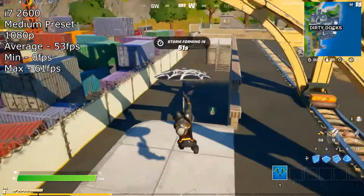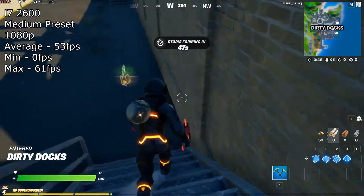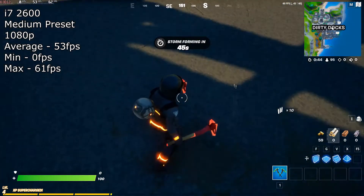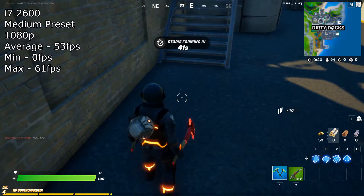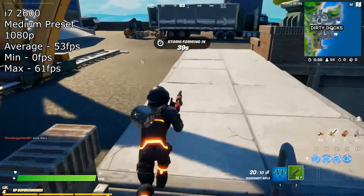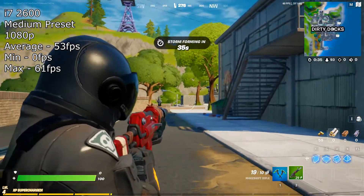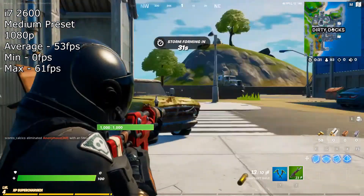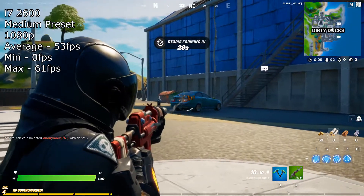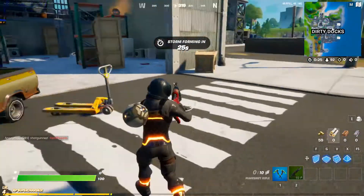We saw a low of 0 FPS and a max of 61 FPS with the i7 2600. These 0 FPS stutters are mainly from the map still being loaded in while the game is going on, which makes for a really bad experience and can be very taxing on older processors — even though our i7 2600 has 4 cores and 8 threads compared to the i5 2400's 4 cores and 4 threads.